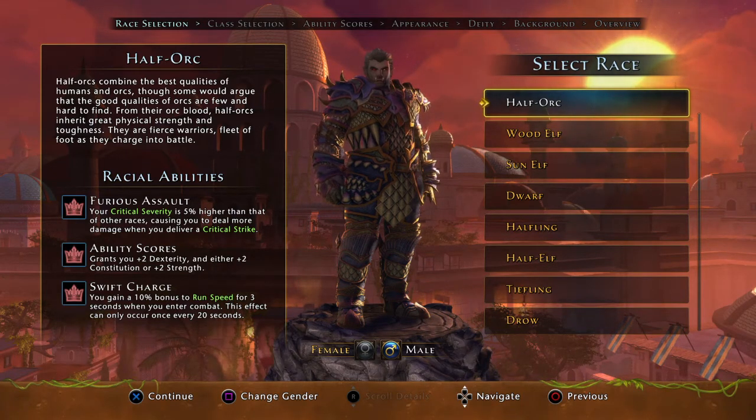The Great Weapon Fighter's stats aren't easy to pinpoint which one would be the best. He's got four good ones, none of which are what we call double dips. If you've seen our other videos, we're looking for stats that allow us to get multiple bonuses to our damage from one stat, and the Great Weapon Fighter does not have many — he's got one, and it's Charisma.